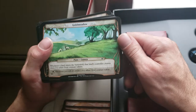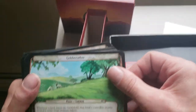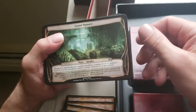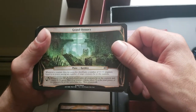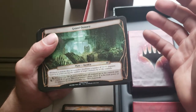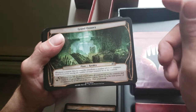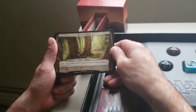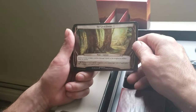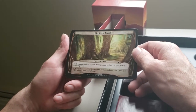Gold Meadow — whenever a land enters the battlefield, that land's controller creates a 0/1 white Goat creature token. Hit the ability, create a white Goat token. Grand Ossuary — whenever a creature dies, its controller distributes +1/+1 counters equal to its power among any number of target creatures they control. Whenever you roll the ability, each player exiles all creatures they control and creates X 1/1 green Saproling tokens where X is the total power of the creatures exiled this way, then Planeswalk. The Great Forest — each creature assigns combat damage equal to its toughness rather than its power, great for a defender deck. Whenever you roll the Planar ability, creatures you control get +0/+2 and gain Trample until end of turn.